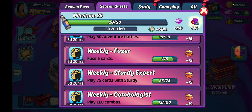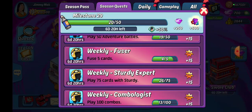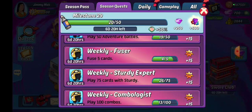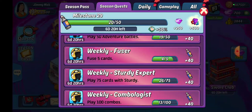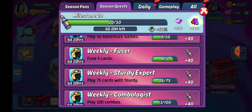Weekly Fuser: fuse 5 cards. When you level the cards up, if they are not already quads, you can take one and another one of the same level and put them together to make a slightly better card. It also helps when you're trying to conserve inventory. I have four of them already done. I'll set that fifth one up and we'll be there in a second.